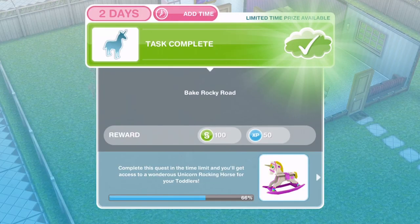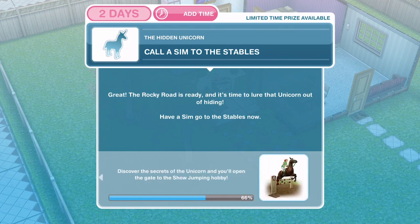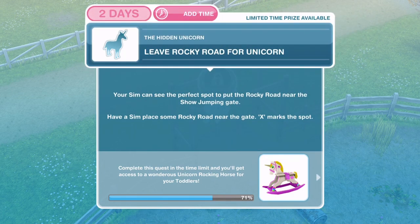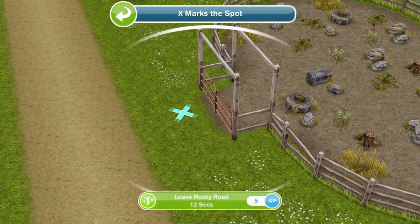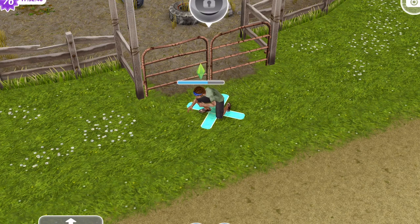The Rocky Road is now finished. Now we need to call a Sim to the stables — the Rocky Road is ready and it's time to lure that unicorn out of hiding. Head over to the stables. Now we need to leave the Rocky Road for the unicorn. Your Sim can see the perfect spot near the show jumping gate. Click on the X and leave Rocky Road — it takes 12 seconds.